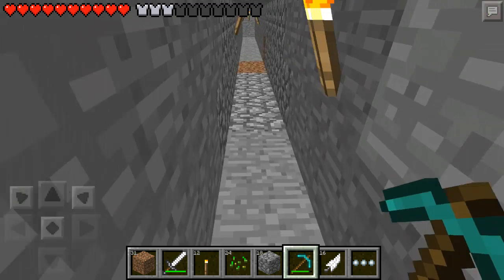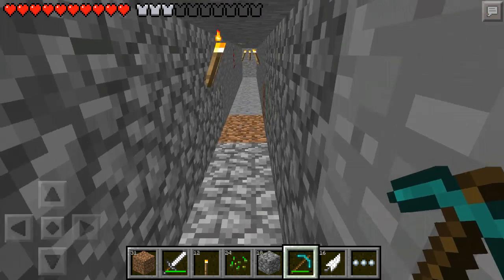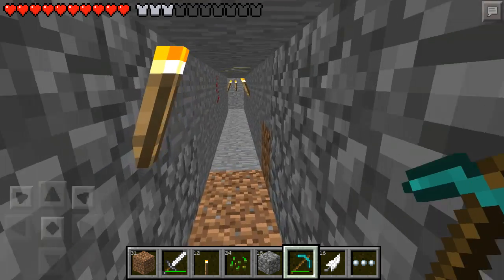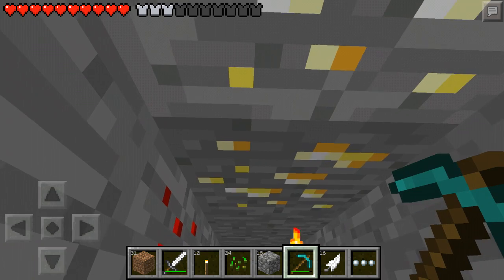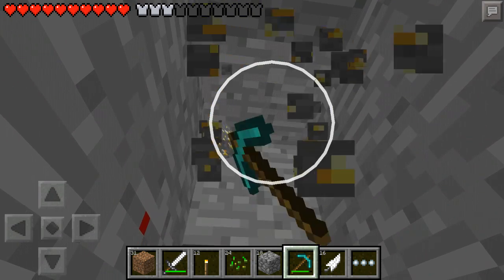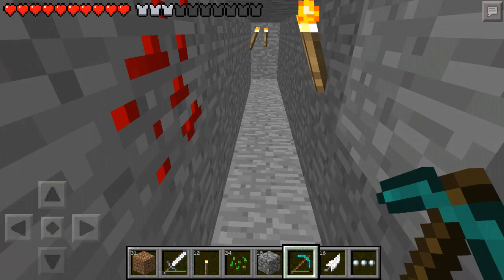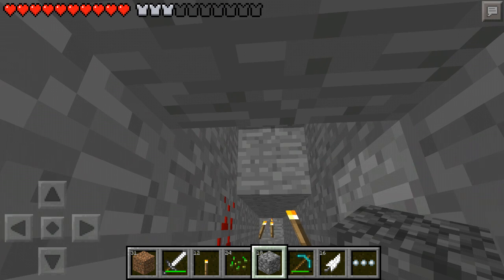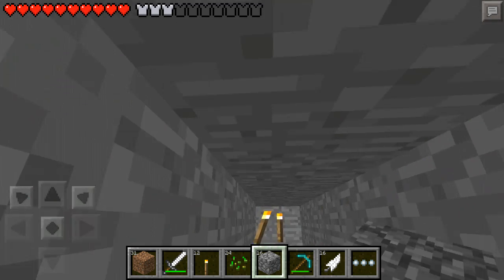Over here, the reason why it's all cobblestone right here is because a creeper spawned right here and just blew up — scared the heck out of me. So far we have gold, I can get that now, get that gold, and replace it so it looks better.